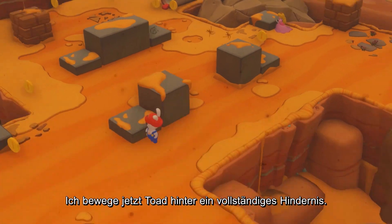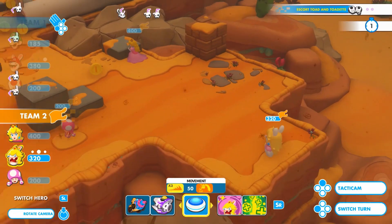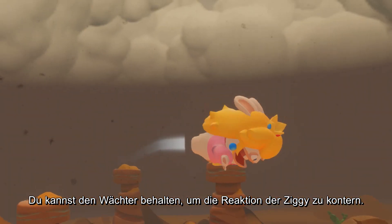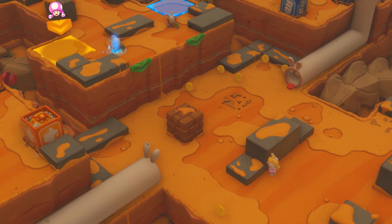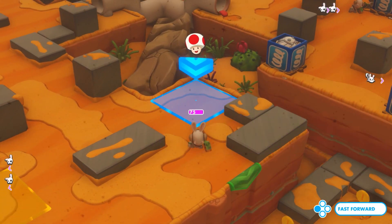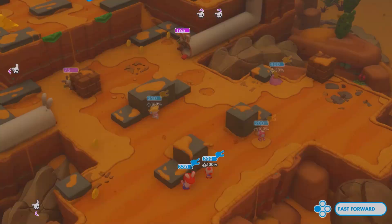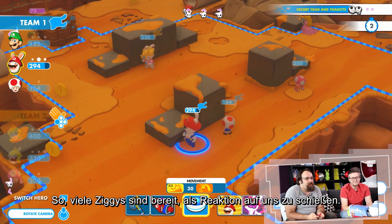I'll now move Toad behind a full cover, and I'll do the same with Toadette. Then I'll team jump on Peach with Rabbid Peach to get behind the cover, and shoot the Ziggy to clean the vantage point. You can keep the sentry to counter Ziggy's reaction shot. Absolutely, that's the idea. So we'll now skip ahead — many Ziggies are ready to shoot us with their react.